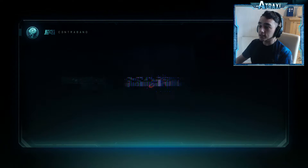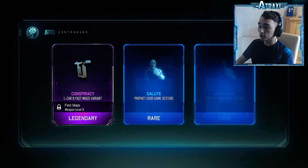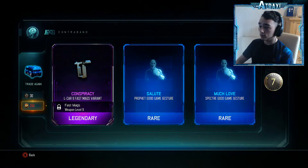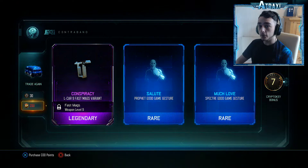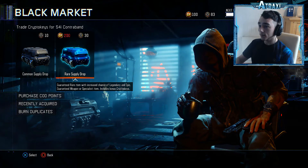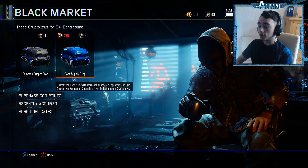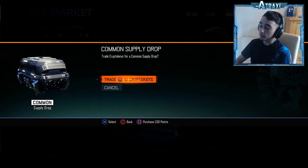We are going to switch over now because I can actually trade crypto keys for duplicates, so I'm going to have quite a lot. We're going to do that now and hopefully have a bit more luck in actually getting some of the new weapons. So we've got enough for two rares and two commons. I'm going to start with a common actually and see if we can pull anything out of this, which I highly doubt.